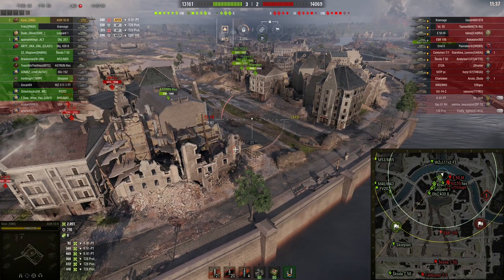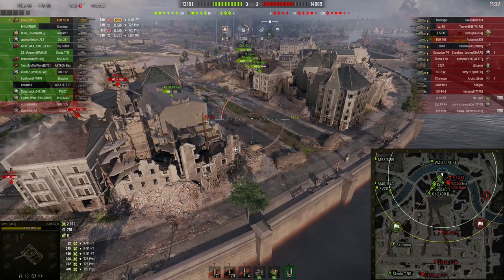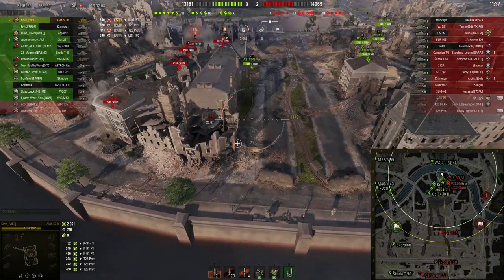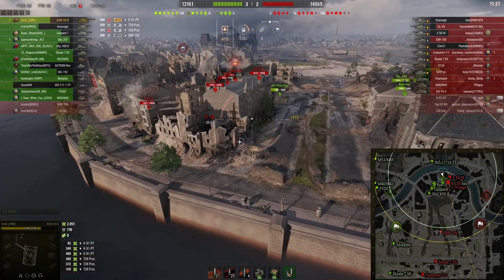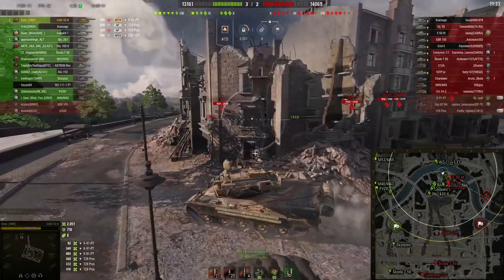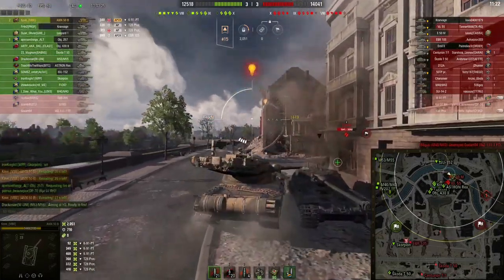It's not going to matter how good his stats were because the rest of our team is kind of bad in this game. The 430U is sniping across the middle; I don't know what the Leo's doing. It is me and an Astron Rex taking on five tanks right now. The 257 is beginning to move - he's going to push across here pretty soon. But while I'm zoomed out, let's just - boom, done - okay, we're back on.